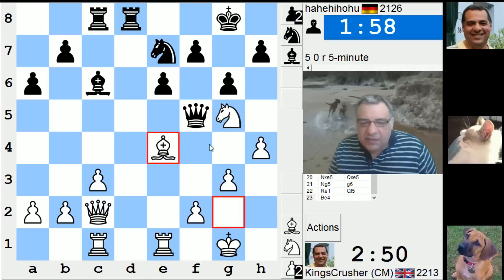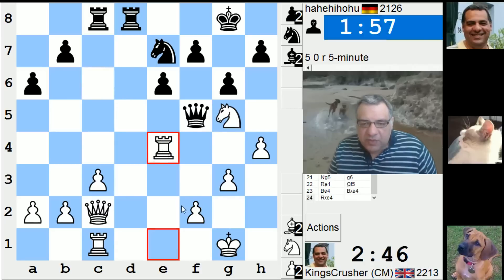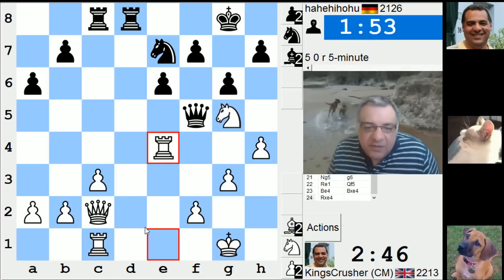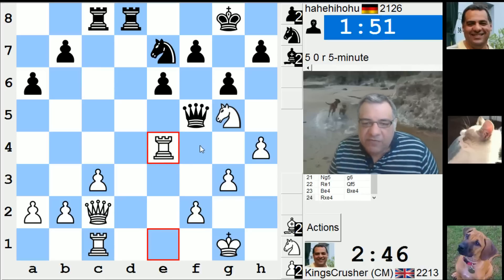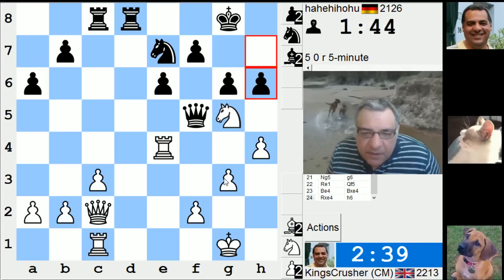He takes so I have rook f4 if I unpin. Queen e2 threats then rook f4 — for the first time in the game I might have a threat. To queen e2, I might actually be threatening rook f4 if he's not moving that knight. Does that just win the knight? Have I got g4? I have to save my knight now.